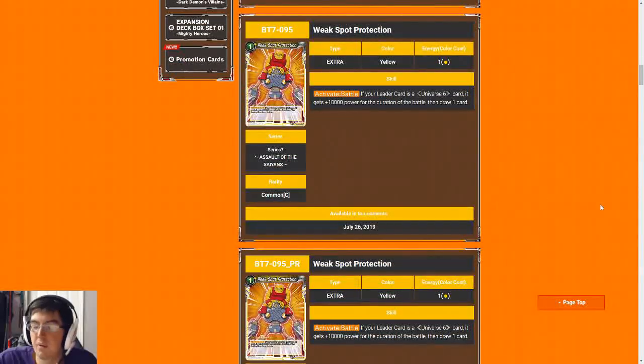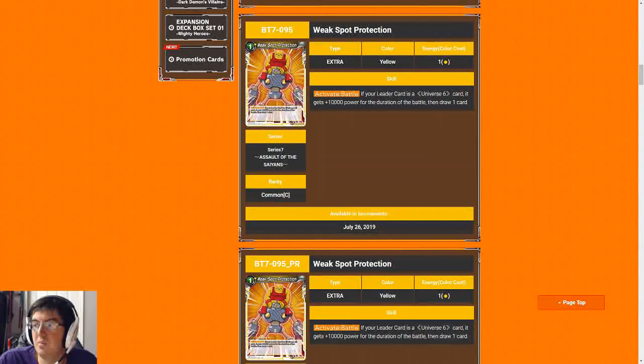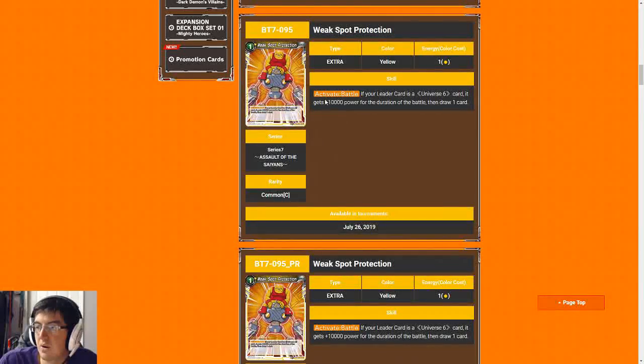Moving on — Weak Spot Protection. You guys who've played constructed already know how good Unbreakable Son Goku and Infernal Villain Yusei are. This is basically the same card if you're on Kefla or Hit, and it's honestly one of the best reasons to be playing those leaders. For that reason I'd give it an eight — it is a 10k combo that replaces itself. As we've discussed, 10k combos are at a premium, and there aren't too many of them in the set. This is one at the common level that replaces itself to boot, so definitely slot these in if you are playing a yellow leader.